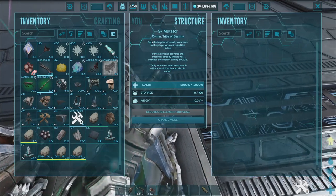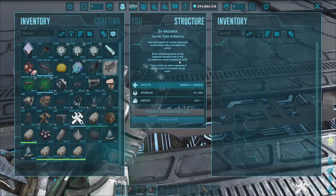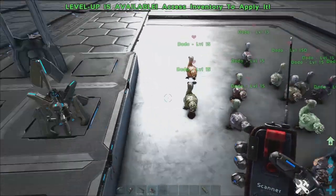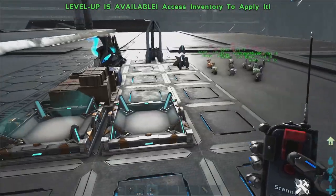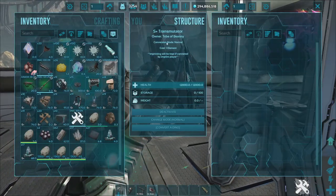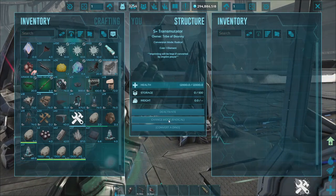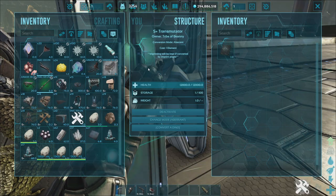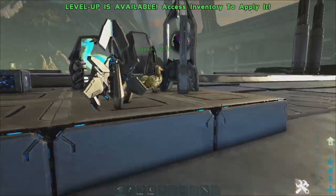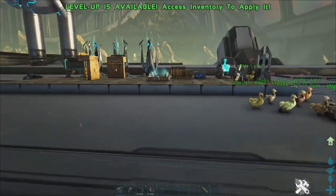The mutator head now has a new option: an imprint pulse. It sets the imprint of nearby creatures to the player who activated the pulse, increases imprint quality by 20%, and only works on adults. The S+ transmutator also has conversion modes: normal, aberrant, tech, extreme, and radical — converting dinos to different variants. The aberrant skin change is subtle enough that it's hard to tell which dino was converted.